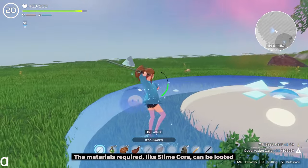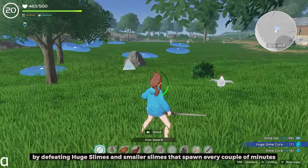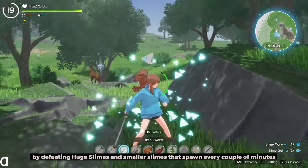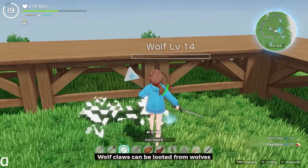The materials required, like Slime Core, can be looted by defeating huge slimes and smaller slimes that spawn every couple of minutes. Wolf Claws can be looted from walls.